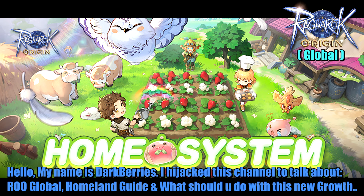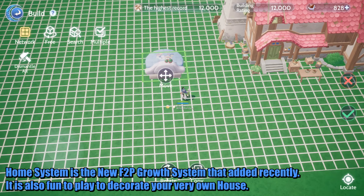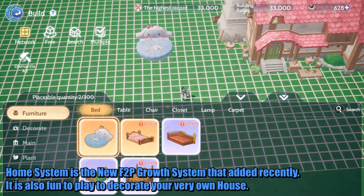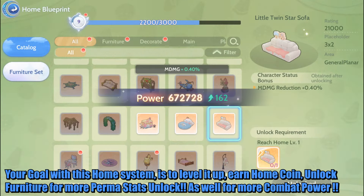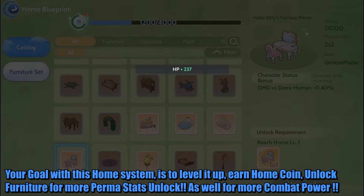What should you do with this new growth? The Home system is the new free-to-play growth system that was added recently. It is also fun to play and decorate your very own house. Your goal with this Home system is to level it up, earn home coins, and unlock furniture for more permastats and more combat power.